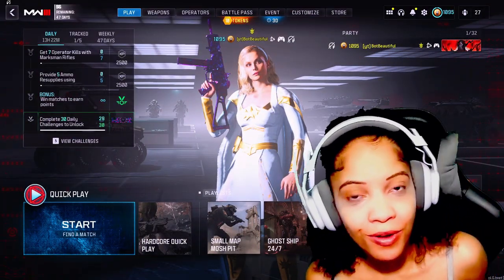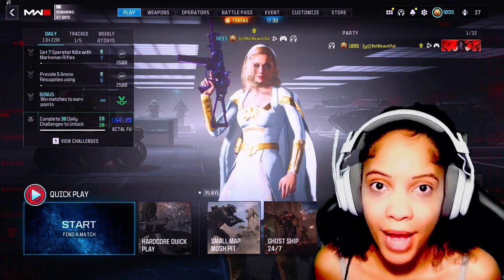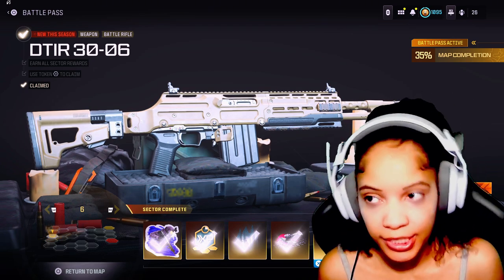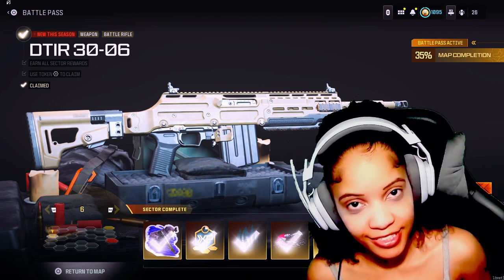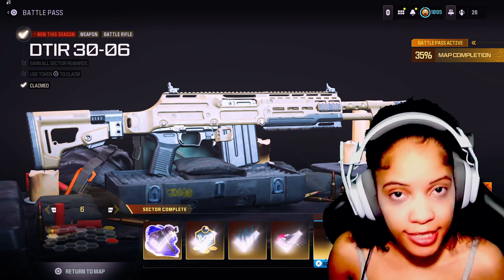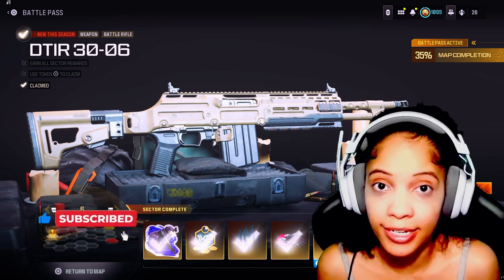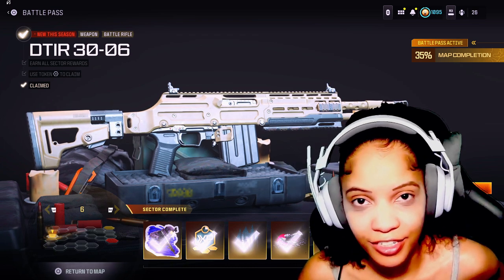Hi, I'm beautiful and welcome back — if you're new, welcome. In this video I will be leveling up one of the new guns we just got for season six. It's the new battle rifle, the DTIR 30-06. We'll be leveling this gun completely up. Good thing it's only 20 levels, so it shouldn't take us too long — about 45 minutes tops. Before we jump in, let me know in the comments your thoughts on season six. We are down to our last month and then blackout six will be here. Hit that like button and sub button if you're not already subscribed, and turn your notifications on because I'm dropping videos daily. Let's get into it.